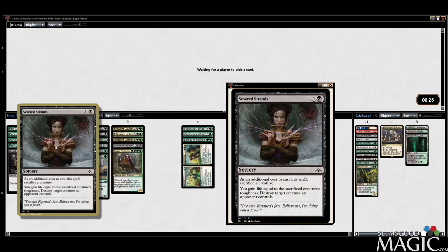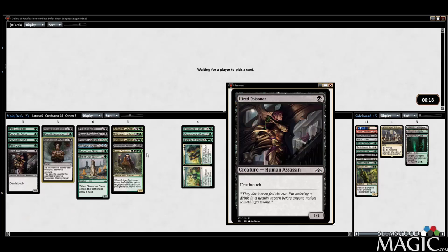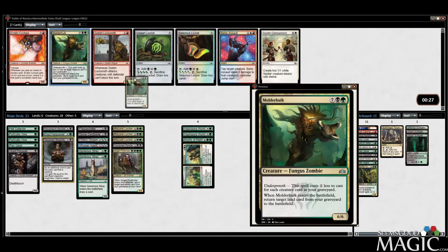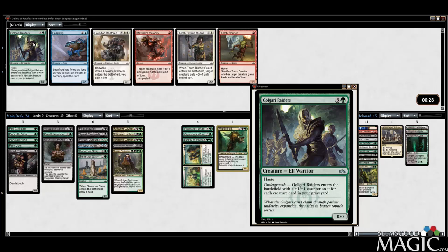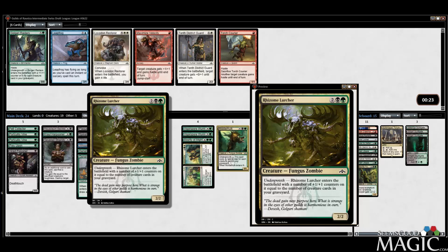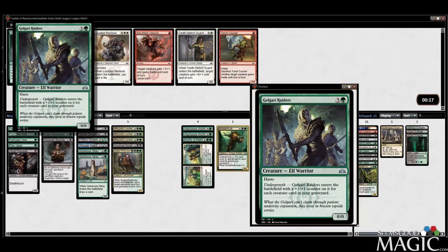Mausoleum Secrets can find our Severed Strands, our Plague Crafter, a Painter, Fine Broker, Lurcher — good toolkit. Poisoner in a pinch — very good toolkit. We can take the Molderhulk, but I don't think it's gonna make the deck honestly. I don't really like Golgari Raiders either — I'd much rather play Lurcher. Forgo some haste for an extra two power. It's worth it.